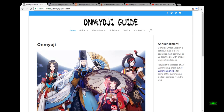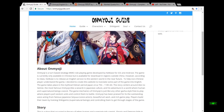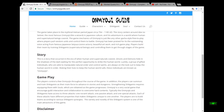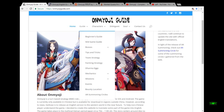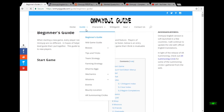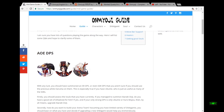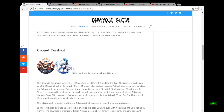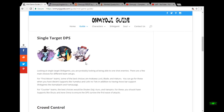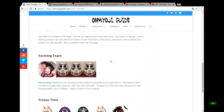The first link we'll talk about will be onmyojiguide.com. This initially used to be my bible for the game — I went here for everything. It's got the beginner's guide, mid-game guide, specific teams, move bars, and team strategy. That's where I got the frozen time thing from.